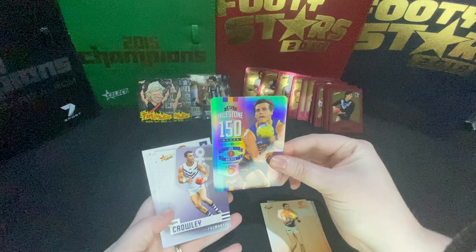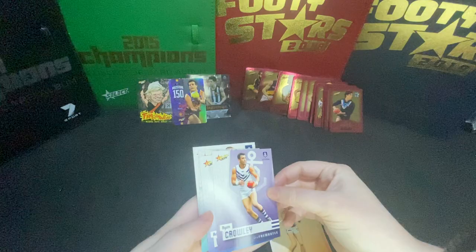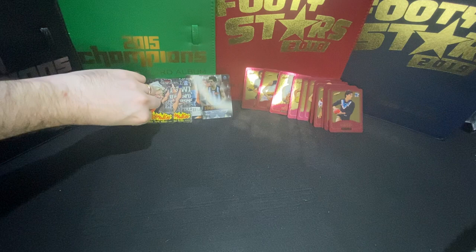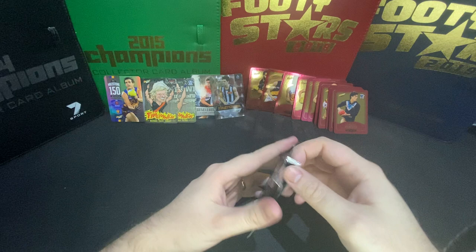Here we go - oh, the milestone! Our first milestone. Look at that - Jed Adcock, Brisbane Lions, 150 Games. I'll put him to the side so we can see a little bit more. I just can't reach - I've got little arms. Try and separate them out a bit, make it easier to see.